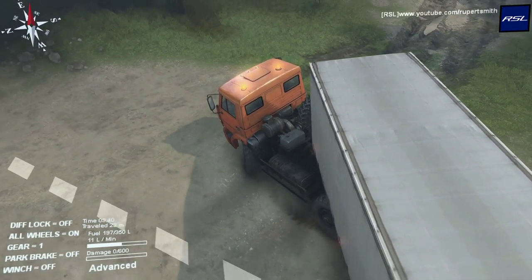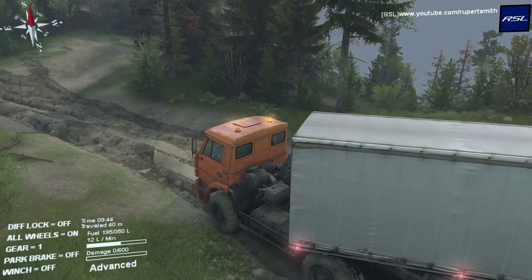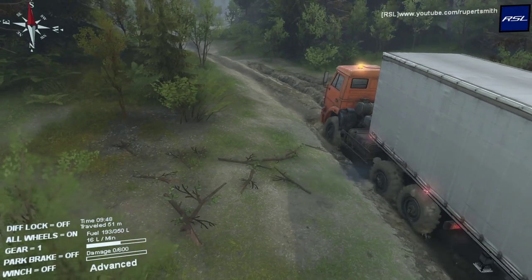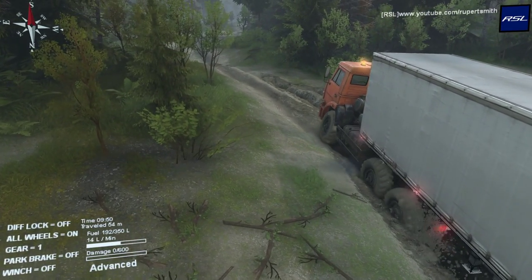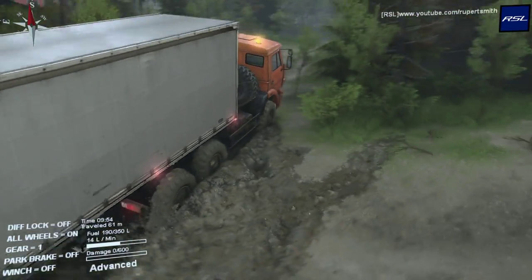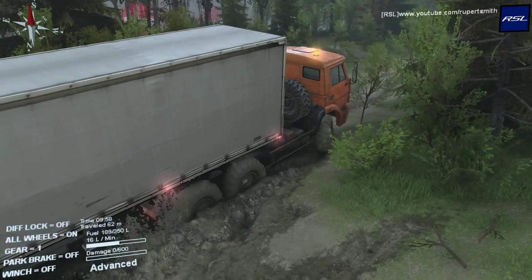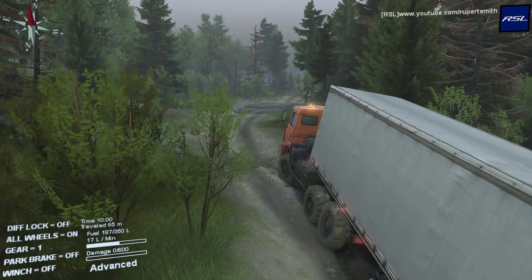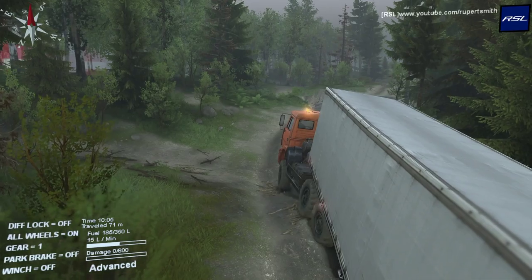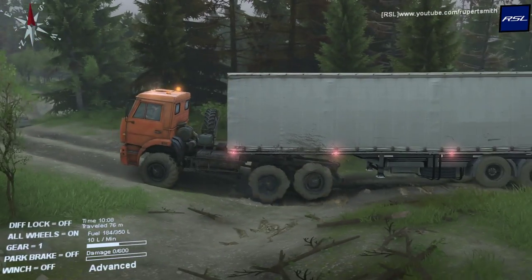I'm using the G27 today so if I do any dodgy gear changes, you know why. This is really quite muddy. Let's see how far we can get without diff lock on — low revs and we should be fine just crawling along through the mud. It's quite thick mud and it is a very big trailer. With the diff lock off you can see the right-hand wheels are not always spinning — that's why diff lock is a bit of a pain because not all wheels are always providing traction. It's designed for going around corners on tarmac, not really for off-roading.